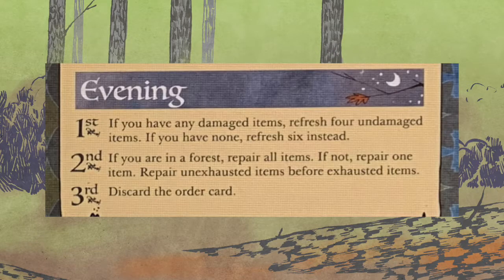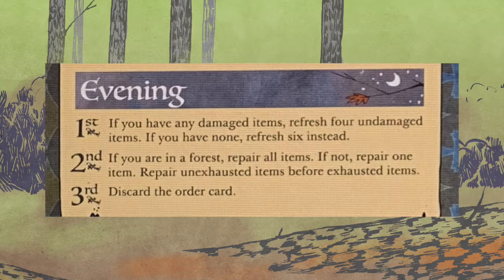That's Daylight. Down in Evening: first, if you have any damaged items, refresh four undamaged items; if you have no damaged items, refresh six instead. Second, if you're in a forest — if you slipped into a forest previously — repair all your items; if you're on a clearing, repair one item. Again, repair unexhausted items before exhausted. And lastly, discard your order card.